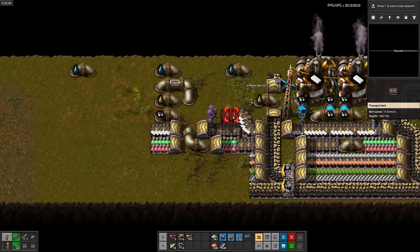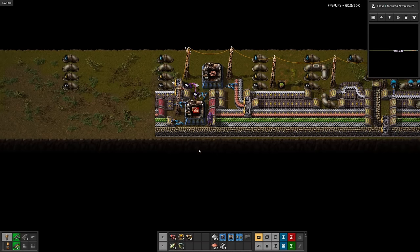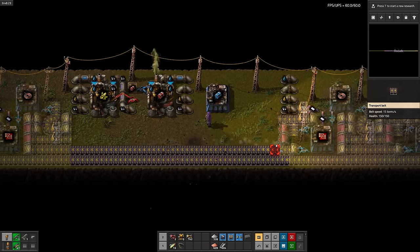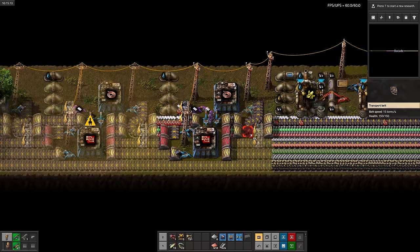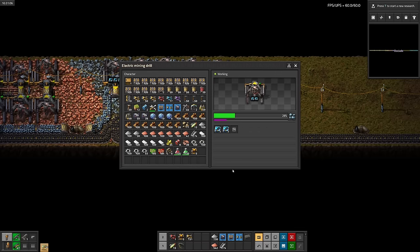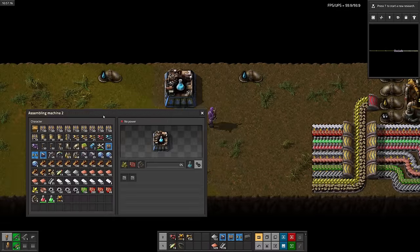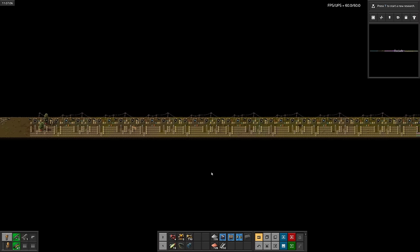Now it's time for plastic. Super easy. I'll put it on the top side of the belt for convenience. Now for red circuits. It ends up looking a bit wonky, but if it works, it works. Let's paste that a few times, and then make cliff explosives in the gap. I'll make some power armor for belt immunity, but it turns out I need personal batteries before I can use it. Building all of these belts is super iron heavy, so let's finally make some speed modules for the miners. That should help. Don't need coal anymore. Time to replace it with sulfur. Easy peasy.